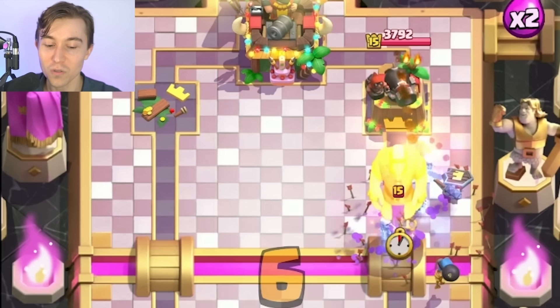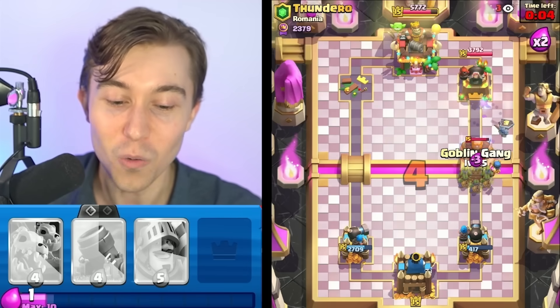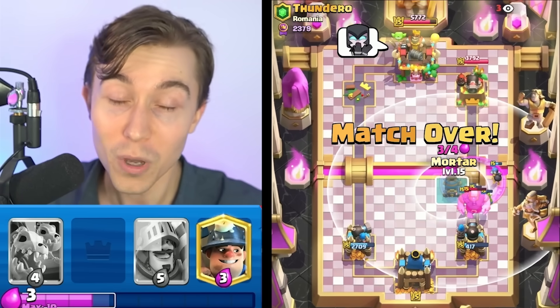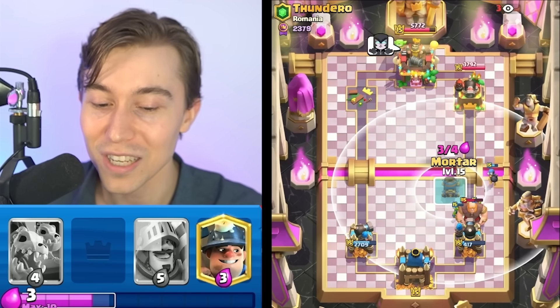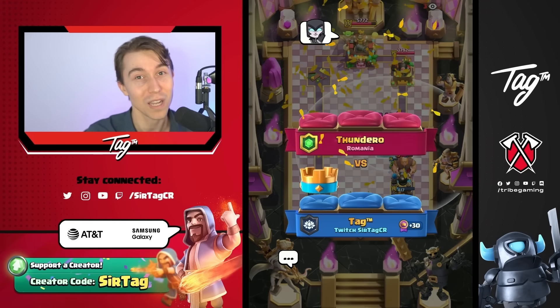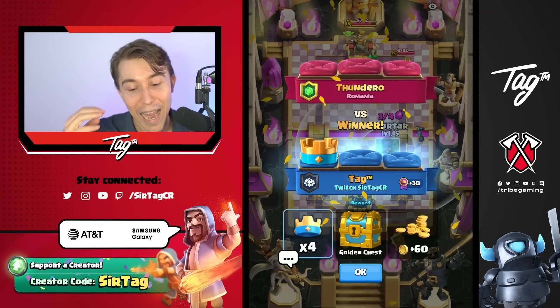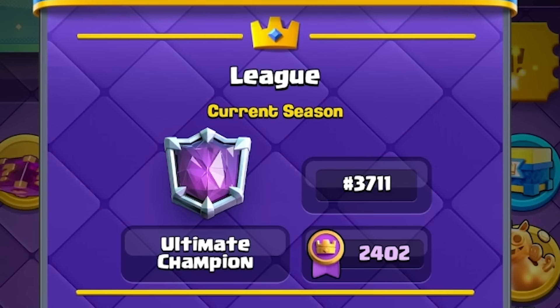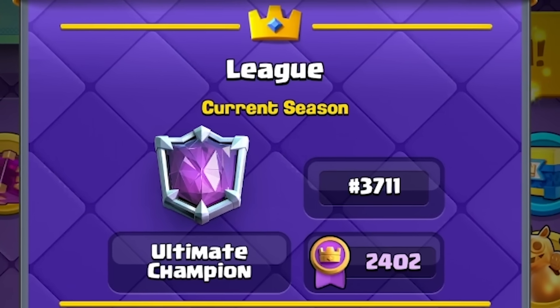Despite our opponent having Wizard, Void, and Dark Prince, he still wasn't able to beat our bait deck. That's the reason I like this thing so much — there's maneuverability to beat splash damage counters. That doesn't happen in most bait decks, but with Prince and the Skeleton King as a massive meat shield to soak up damage for glass cannons like evolved Bomber, evolved Mortar, and Goblin Gang. We're already at 3,700 in the world.